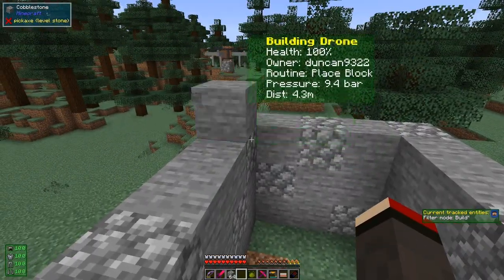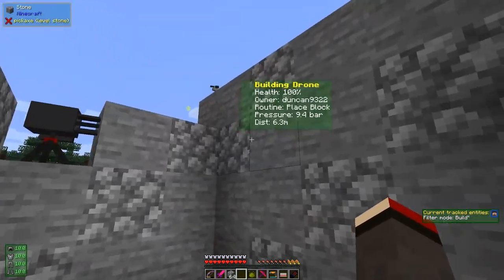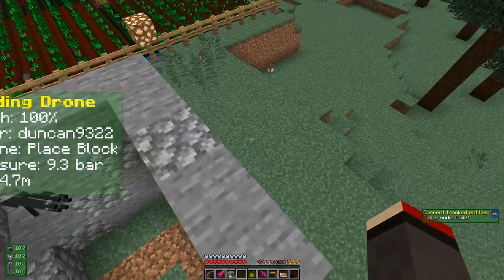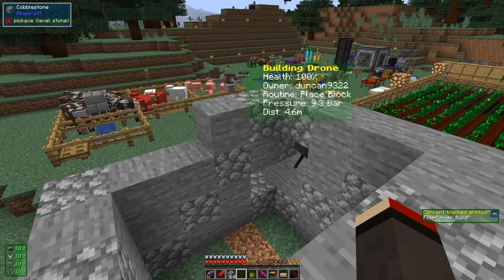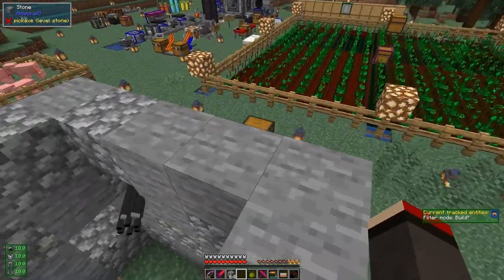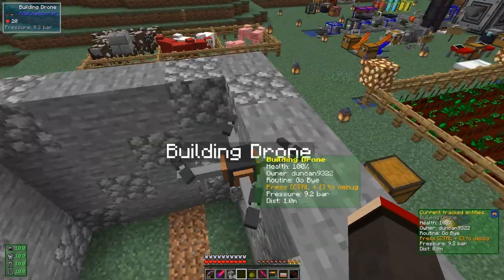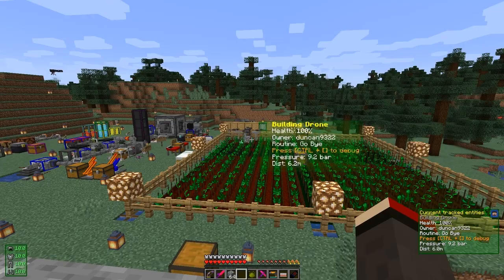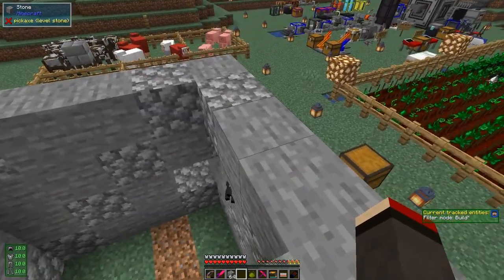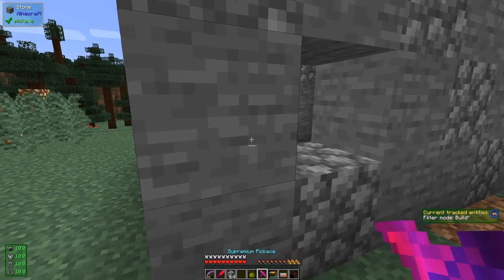It comes back up here and places another layer — that's the last layer. That's it, it's finished! It's going to go and put back its inventory and commit suicide. Cool, isn't it? While that's happening, let's break this stuff up because I don't want it in the way.